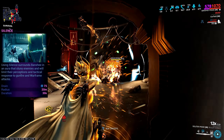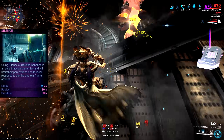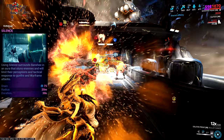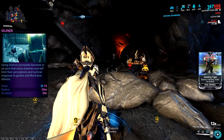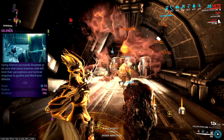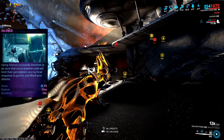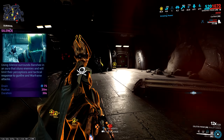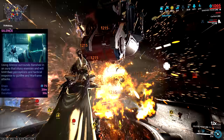The third ability, Silence, has Banshee project an aura around her that staggers enemies and deafens them to alarms, gunfire, and the death screams of their allies — though enemies will still aggro if they physically see you or take damage. Stunned enemies become affected by stealth damage multipliers, enabling super hard-hitting melee follow-ups. You can also move enemies out of range and back in to keep them permanently stunned. Note that Silence alone does not open enemies to finishers, but the augment Savage Silence does exactly that, opening finishers and adding 300 extra damage on them.